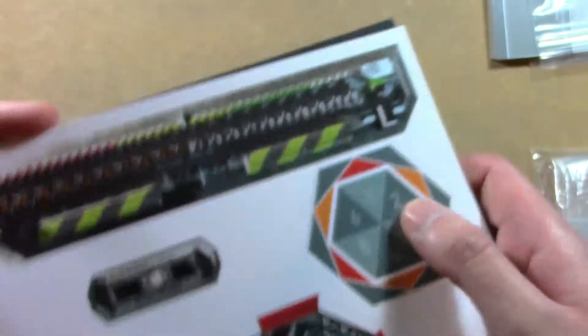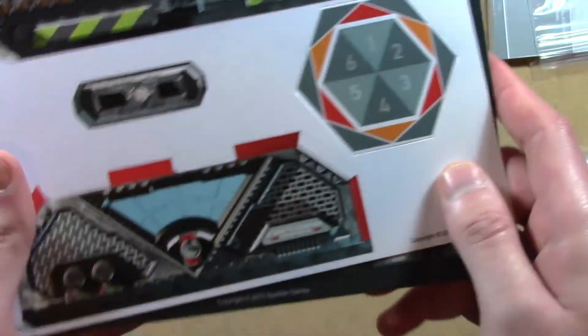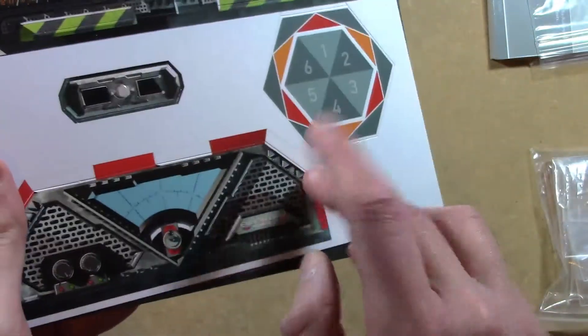You also get some templates as well: the battle log, the battle log marker, random direction marker, and the movement template.